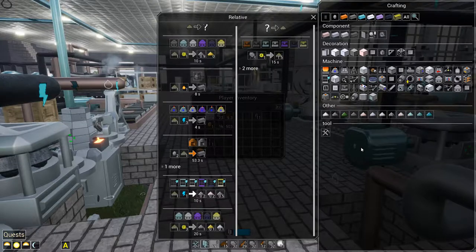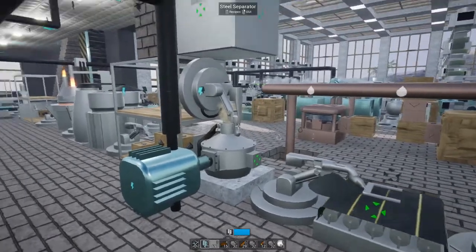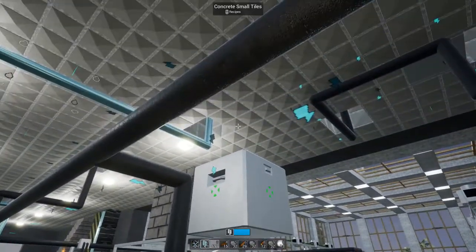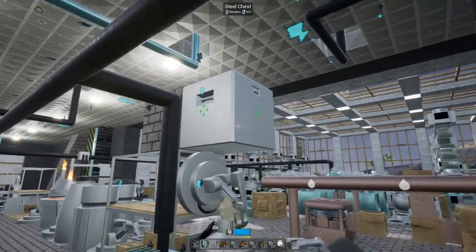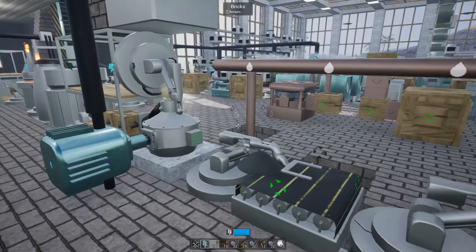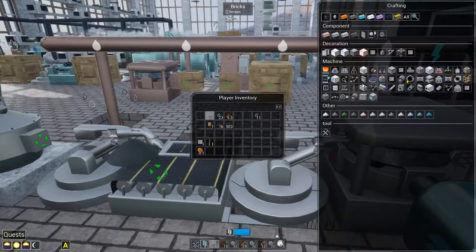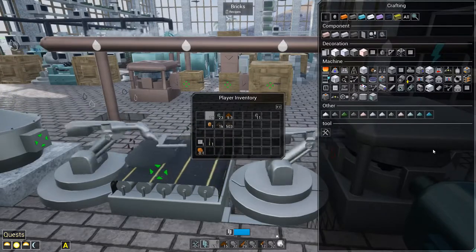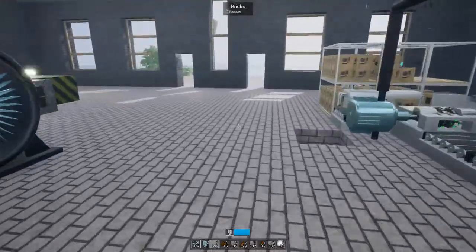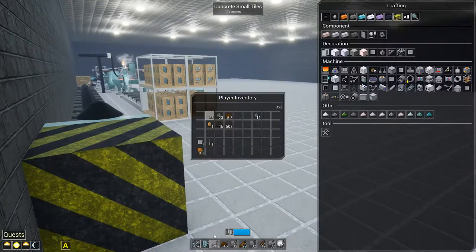We're going to go into a separator on that - switching this over to an industrial separator, which means I'll need to get another arm in here and find a way to route the nickel up and the sulfur somewhere else. Let's go ahead and start making this out of aluminum. I think we actually need two of them.